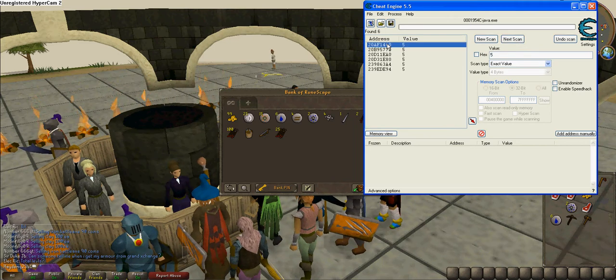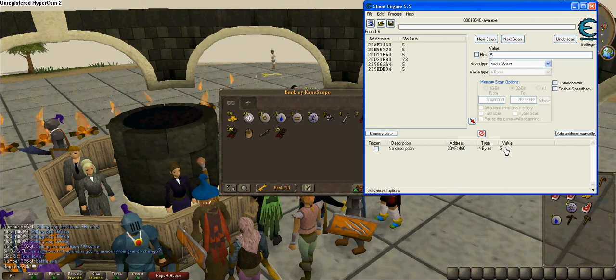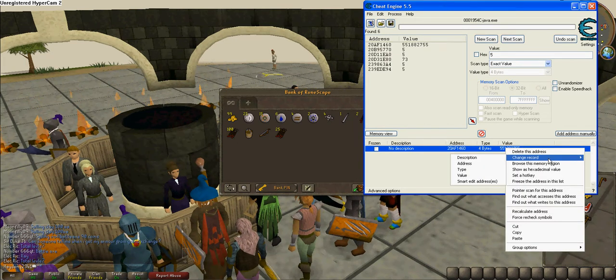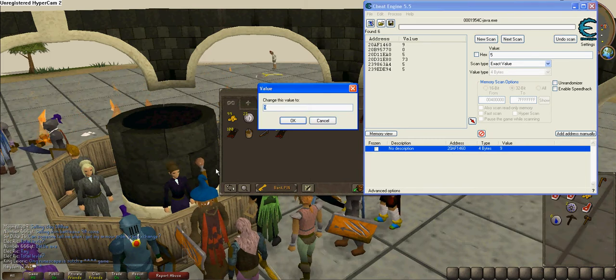Alright, then you click the first one. Then you put it down there. Alright. Then you highlight it, then you right-click. Click Change, on Change Record. Then you do value — value, so. Five.